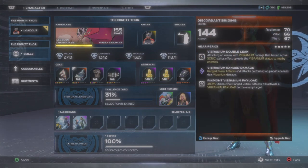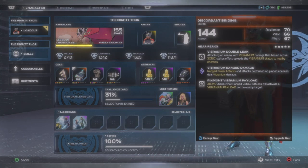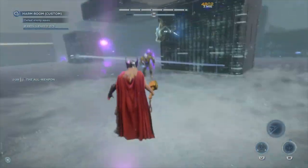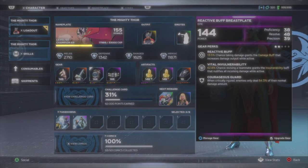Discordant Binding allows me to do vibranium on ranged power attacks and has a chance to activate a vibranium payload. Ideally I'd like the payload on a minor artifact, but it works wonderfully in this build. Her ultimate, the All Weapon, has the extra benefit of triggering range critical perks like this one — same as Warriors Fury — so by using both I can hit my enemies with bursts of vibranium while dealing shock for easy battery.